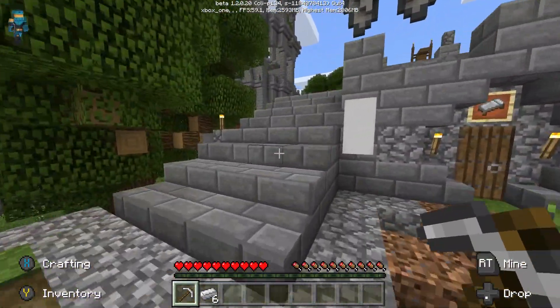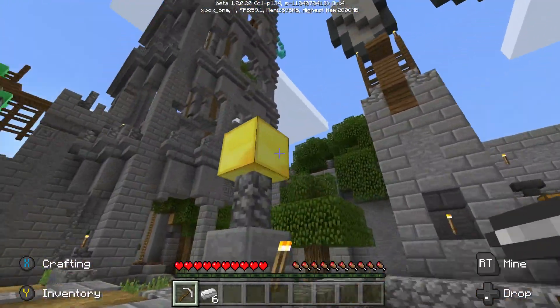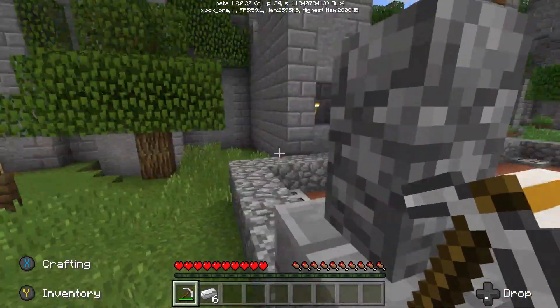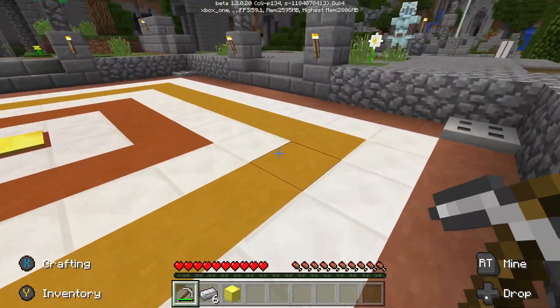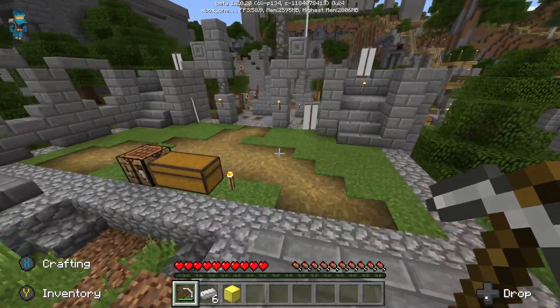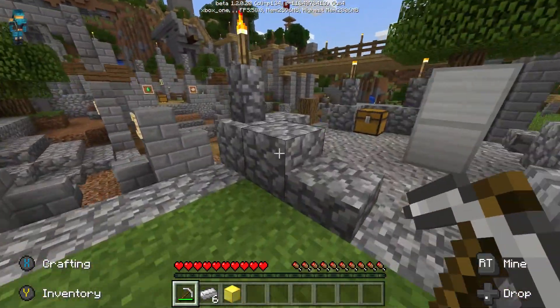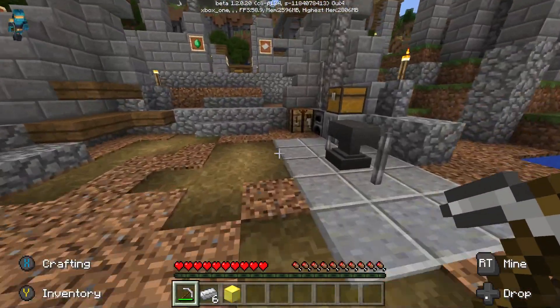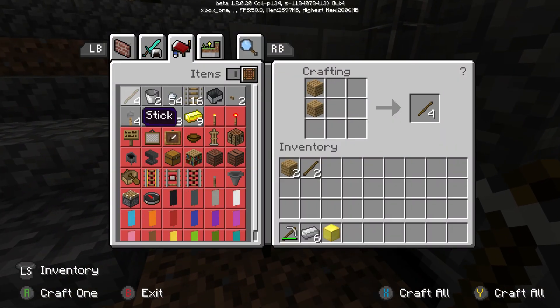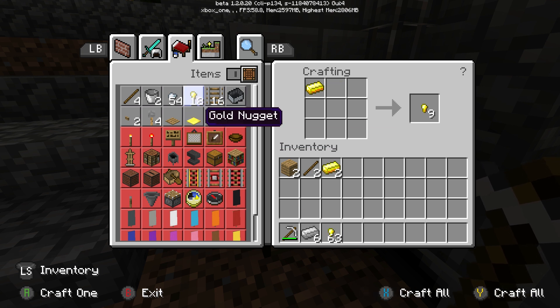We're going to run up here by the Elytra — there's going to be a golden block we're going to need for the golden carrot, to breed the horse. You can get ingots from gold, so just open this up, go over to ingots, and then make nuggets.